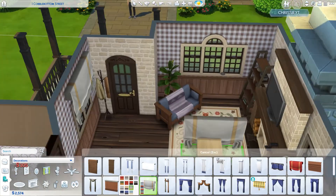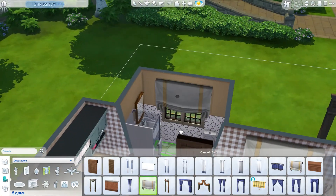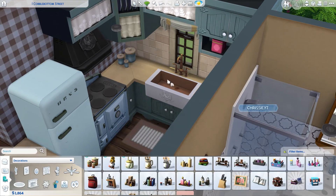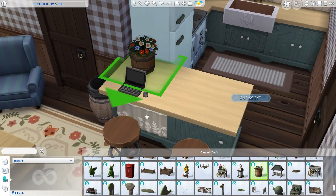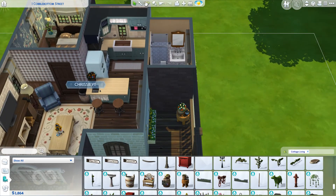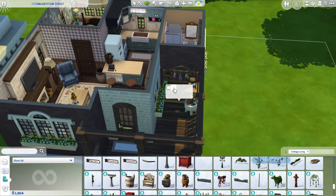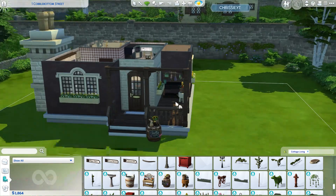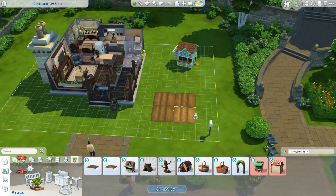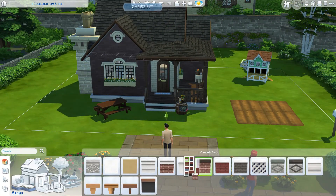You will also notice that once we get to the outside of the build, I used a ton of debug items — not just landscaping like I have been doing in my other builds. I'm also using the Show Live Edit Objects menu for a lot of different decorations, even on the inside of the house, like that little gnome I placed down. We have a version of quite a few decoration items in the debug menu as well, and because they're in debug, they're free.